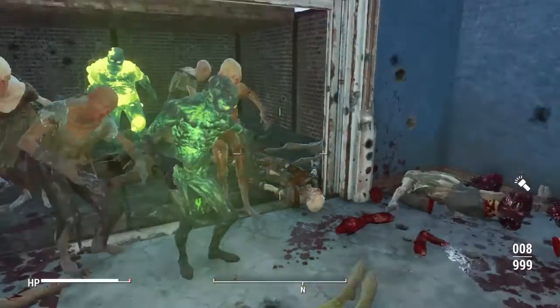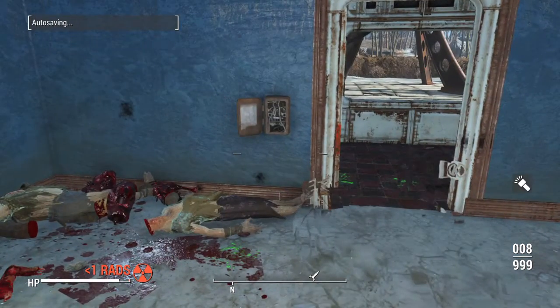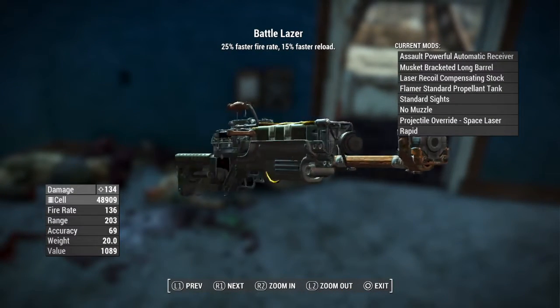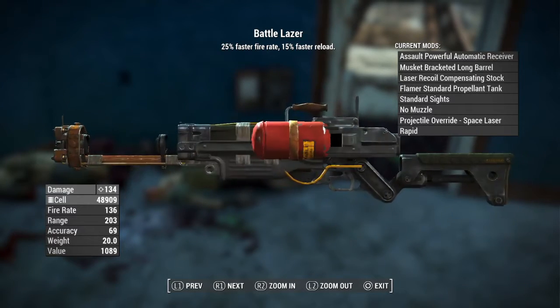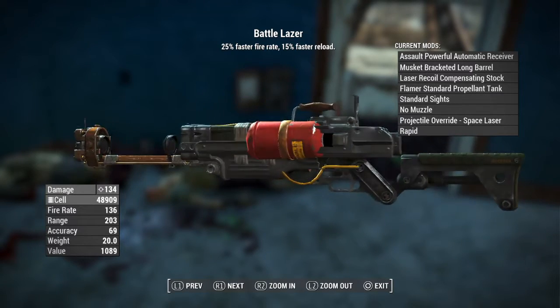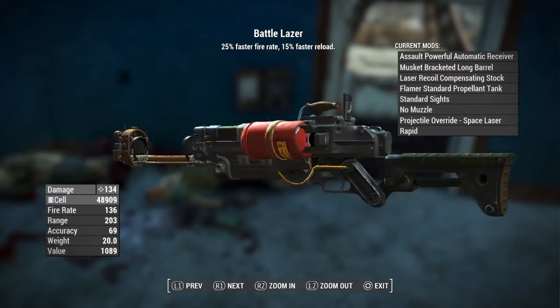Definitely a really cool gun — oh my god, I am now invisible and an autosave. Damn you autosave. It's going to have a damage of 134, it's going to use micro fusion cells, fire rate of 136, range of 203, accuracy of 69, weight of 20, and a value of 1,089.